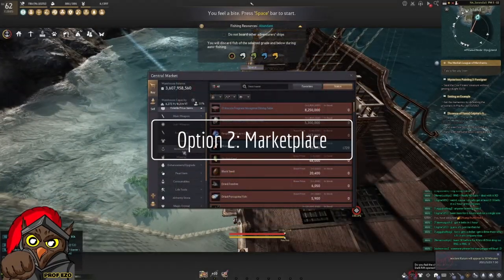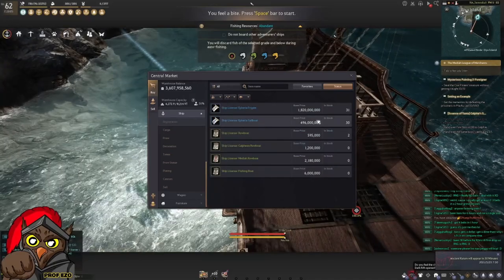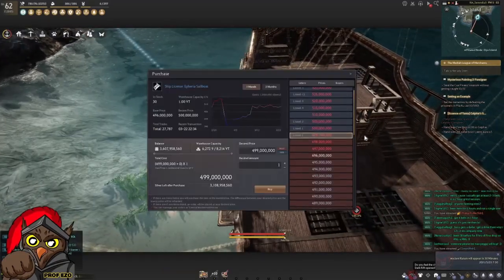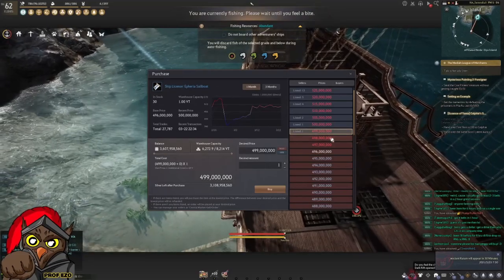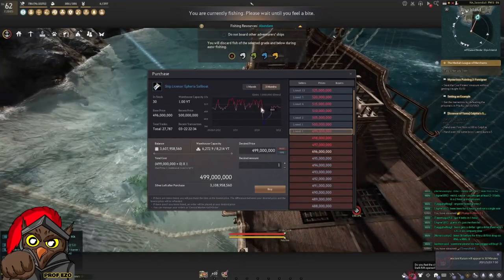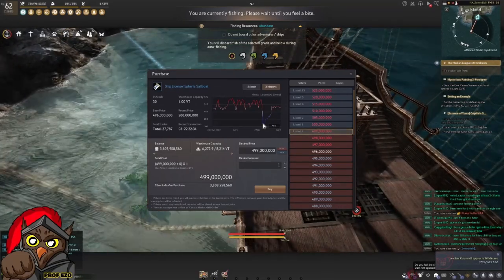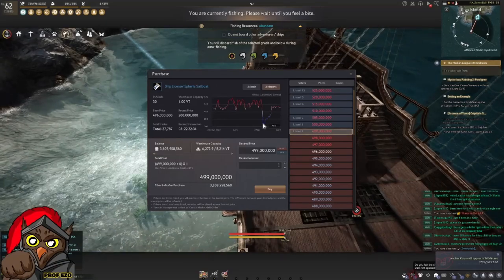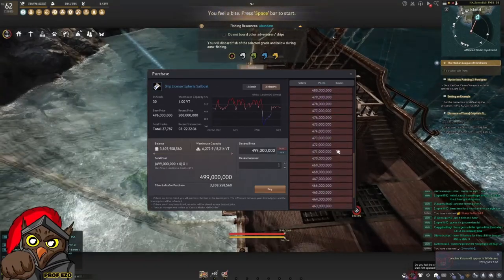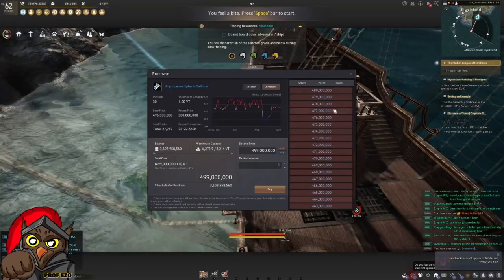The next option is going to the central market, going to your ship list and registrations. Players are building frigates and sailboats for sale. At the time of recording, one sailboat is 500 million. You could wait a couple of months — sometimes prices drop during events or when players exchange their sailboats to sell. One of my friends got it for 470 million, which is a good price and saves you a lot of time.